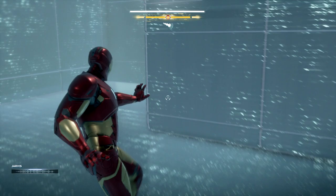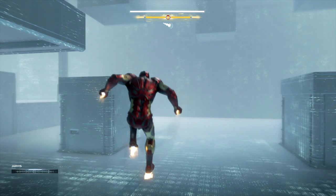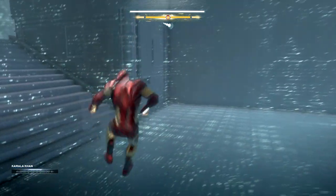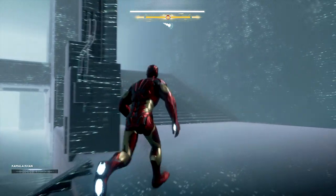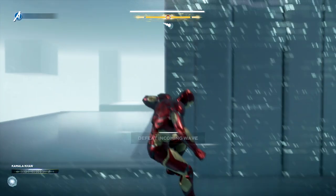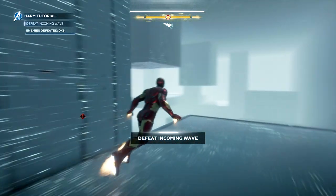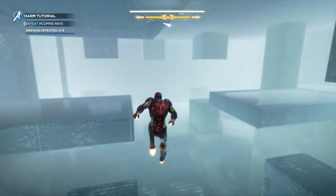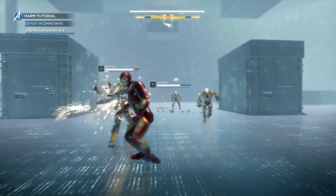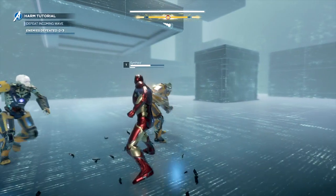I'm going to leave the gameplay in here of me completing these small challenges so you guys know what to do. The very first step of the tutorial is just going to have you getting some energy, showing you how to run around, dodge enemies, stuff like that. This will actually help you complete the harm challenges once you start them, because there are going to be a lot of enemies — 10 different waves you actually have to defeat. In the first wave you just have to defeat the enemies.